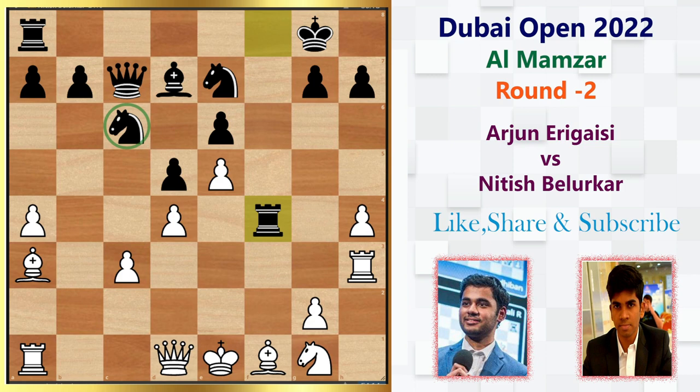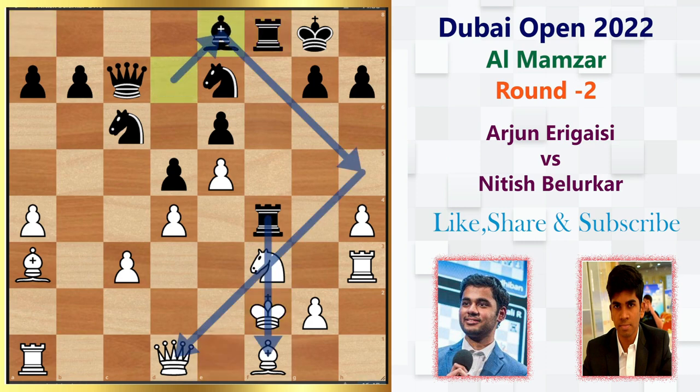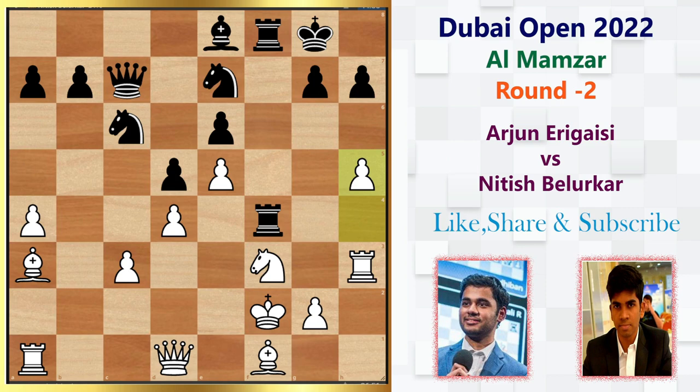Arjun plays Knight f3, then Rook f8, doubling the rooks on the f-file — very logical. We have King f2, a self-pinning move. Then Bishop e8, simply rerouting the Bishop to exploit the pin, or to create another pin with Bishop h5. Sensing this idea, he immediately plays pawn h5, and we have Knight-takes-e5 — the tactical idea. We cannot take back with the Knight, so we have to take with the pawn, and after Queen b6 check, we have King e1.